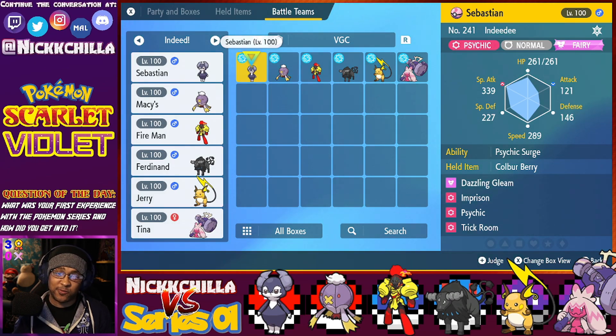Imprison and Trick Room is really interesting because normally the male is really fast compared to the female, so it doesn't usually benefit from Trick Room. But the cool thing is you can run it with Imprison and stop other Trick Room setters that are trying to get their Trick Room shenanigans off to ruin your day. Really solid build I think we've got going on here.